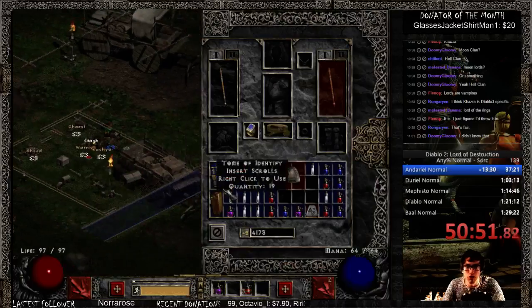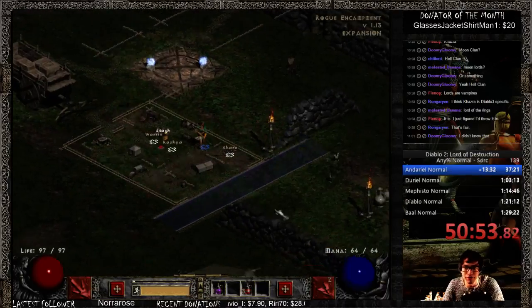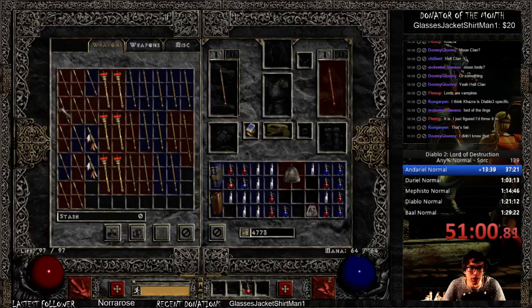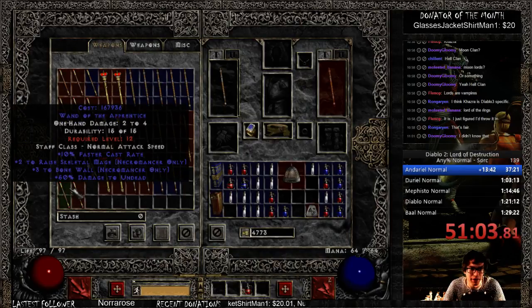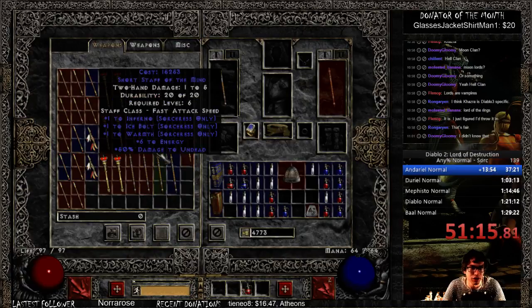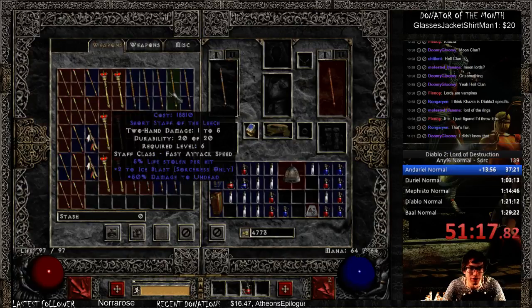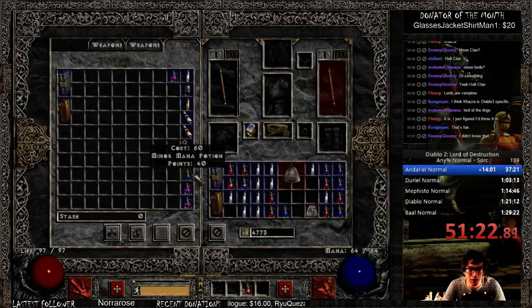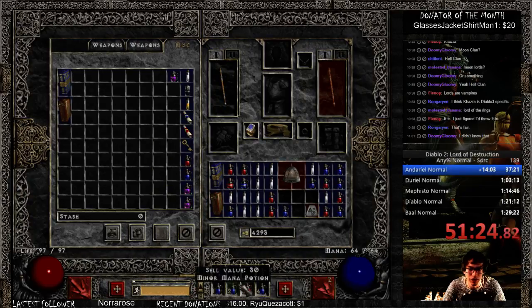I would then look over here for what items I needed. I want two-socket helms, some sort of belt, a two open socket shield, and a two open socket armor. This one has required strength 27 — I generally only want to go up to 25 strength. If it were later in the run I might buy it, but it's the first time so I'll ignore it and come back later looking for a two open socket armor with lower strength requirement. Then I'm going to move over to Akara.